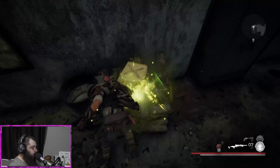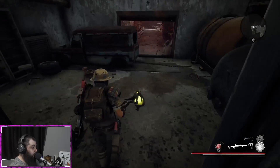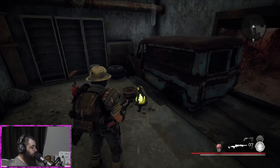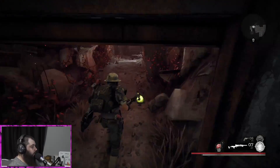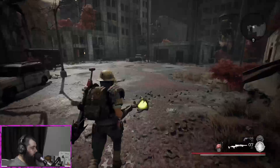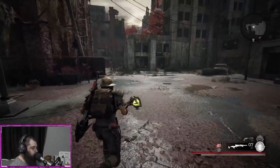The world is kind of destructible — any wooden pallets, wooden bookcases and stuff like that, I recommend destroying them because you're going to find little secrets behind them. As for enemies, you go throughout and kill the Root, which is an invading species, and there are also human enemies you'll have to deal with.